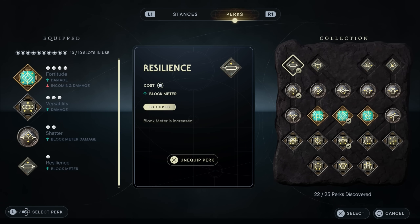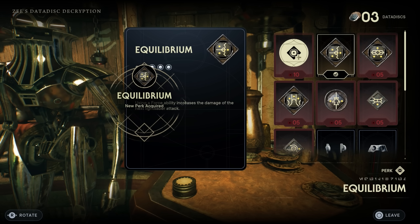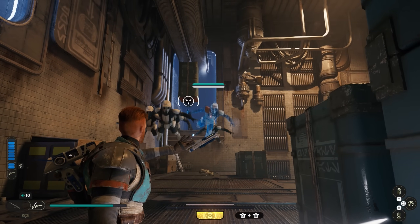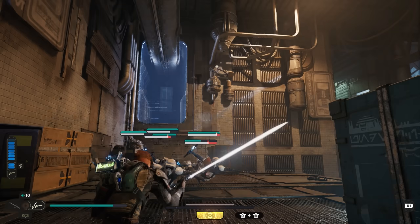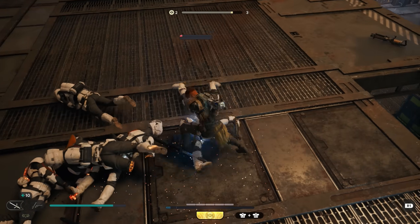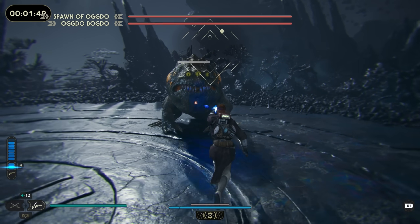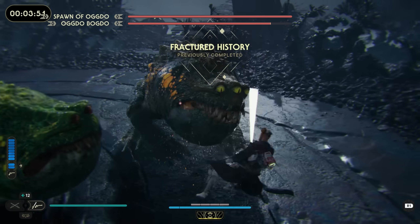If you also want to add some force powers in the mix, I recommend switching out Versatility with Equilibrium. You can also buy this from Z-Shop, and it's either one or the other because they do similar things — with the exception that Equilibrium only buffs damage for one hit following the usage of a force power, while Versatility lasts for a couple of seconds and applies to all your attacks.